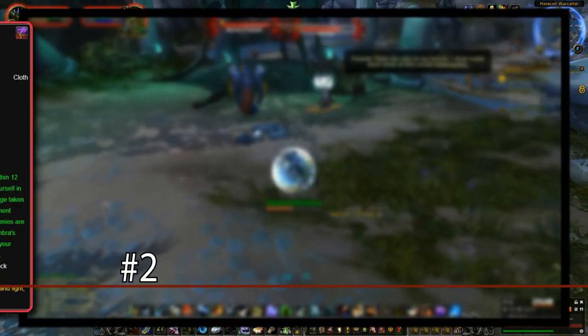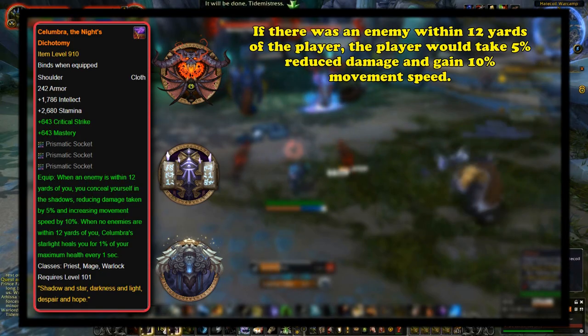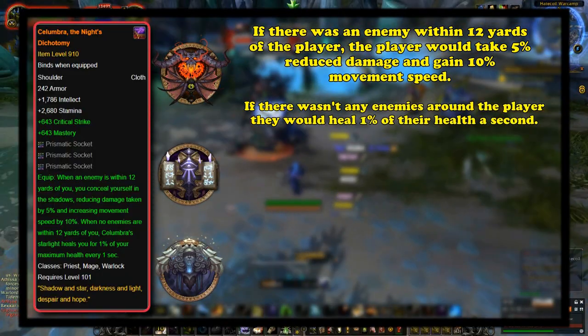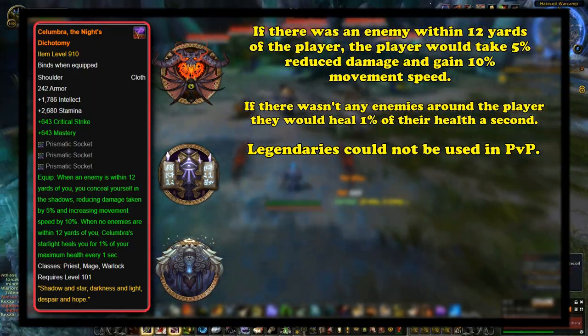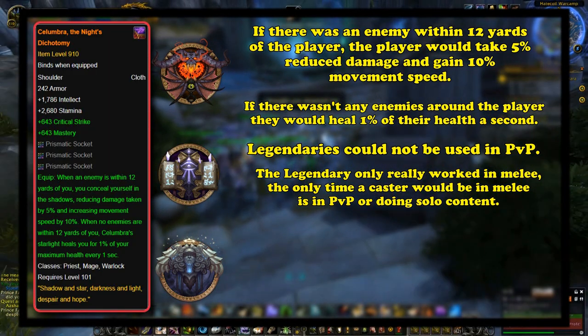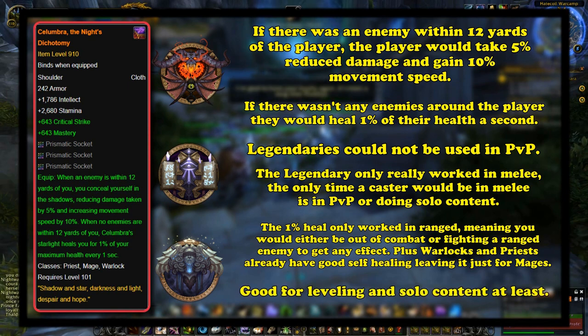At number 2, we have the crafted legendary called Solymbra, the Knight's Dichotomy, which was an exclusive legendary for cloth wearers. This made it so whenever an enemy was within 12 yards of the player, the player would conceal themselves in shadows, reducing damage taken by 5% and increasing movement speed by 10%. When there weren't any enemies around, the player would heal for 1% of their maximum health every second. Legendaries could not be used in PvP during Legion, and the damage reduction and movement speed just weren't that good — especially as they only really worked in melee, making this legendary really only atypical for casters who don't like being in melee range. The 1% heal per second only worked at range, meaning it only really worked outside of combat or against ranged enemies — not very useful given the self-healing that priests and warlocks already have. The only decent side was that it was good for leveling, solo content, and for mages. Otherwise it was just a waste of materials or gold.